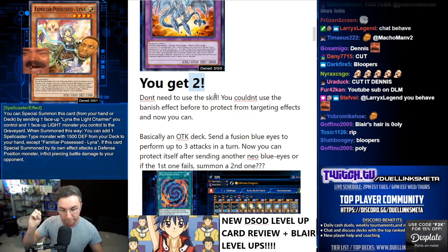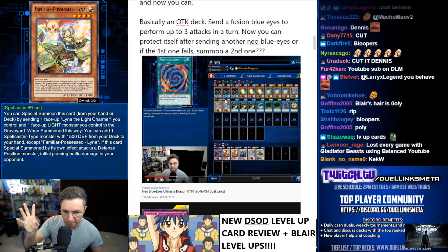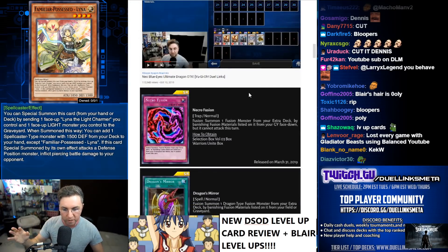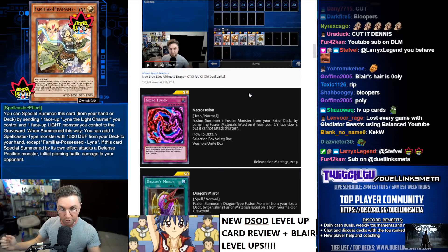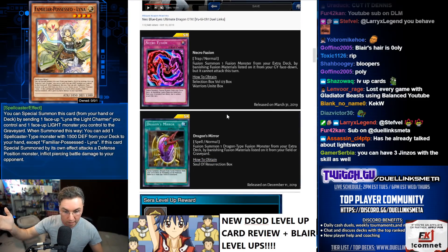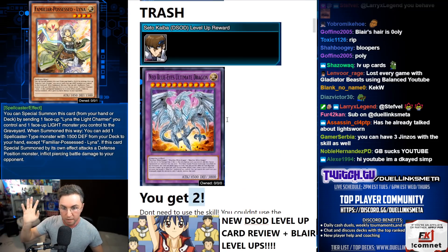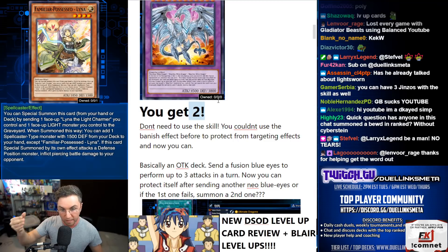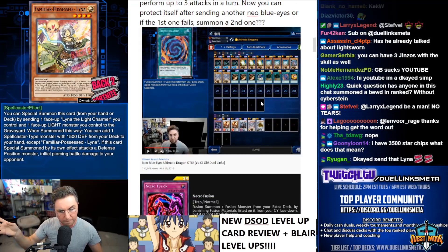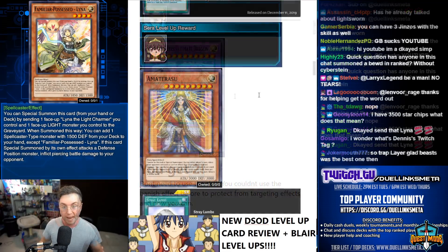Now we have two copies. The skill only had one, so you don't need the skill — but if you play the skill you could run three. You can play Necrofusion, banish three Blue Eyes White Dragons to summon the Neo on your opponent's turn, or use Dragon's Mirror banishing from your field or graveyard. On attack you'll send another one to the grave to protect the one on the field. Triple attack one-turn-kill deck — but we could still build it differently.